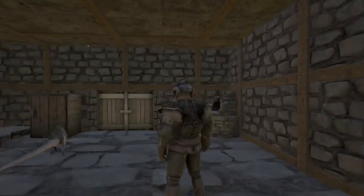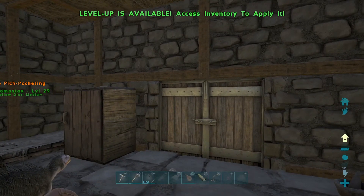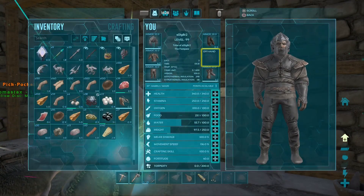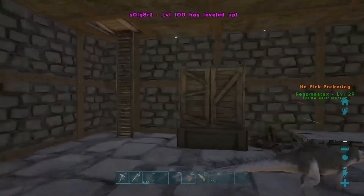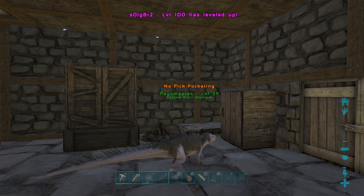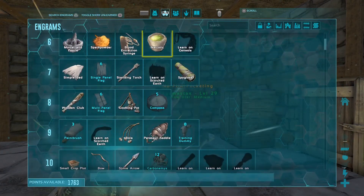Hello everybody, welcome to the third episode of Infinite Arc. We finally are level 100, so we're gonna learn some stuff real quick. I've done some base building off camera - I finished the walls and ceilings.